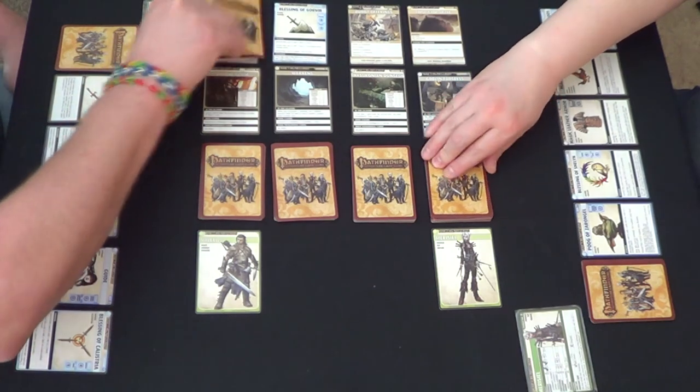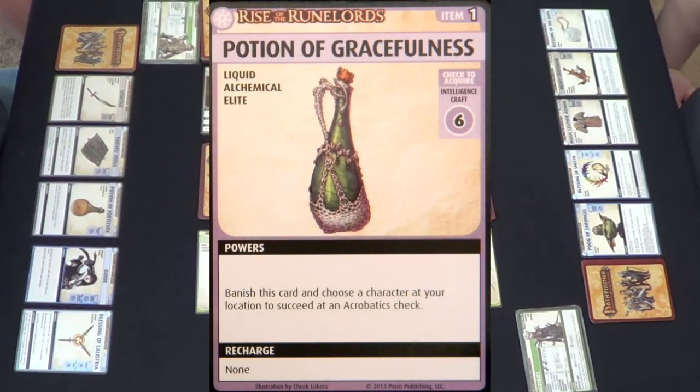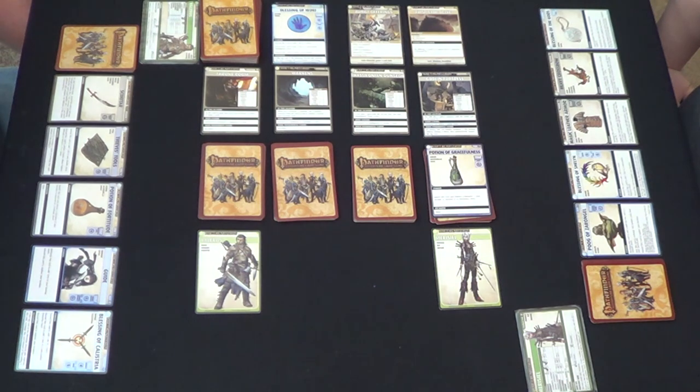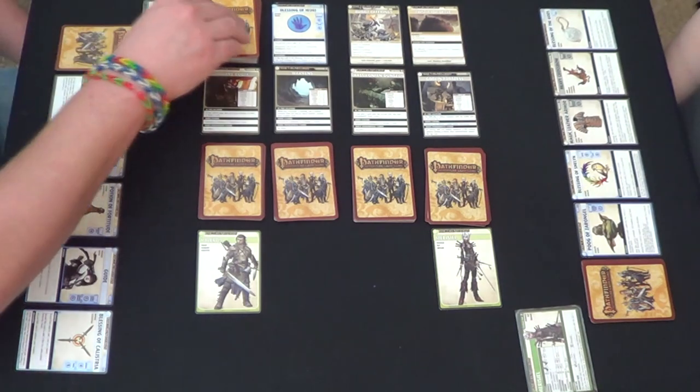It is your turn, Carmen. Potion of Gracefulness — it's an Intelligence Craft 6. My Intelligence is a D4. What's it do? Banish this card and choose a character at your location to succeed in an Acrobatics check. No sense wasting anything — you're already so good at Acrobatics. Alright. A Potion of Vision — this is an Intelligence Craft 4, and once again I am a D4 on this.